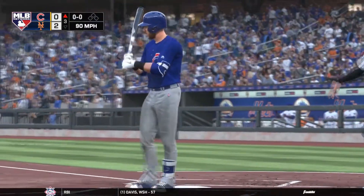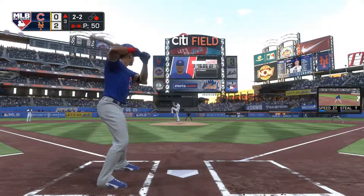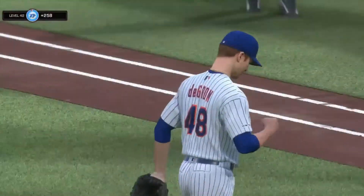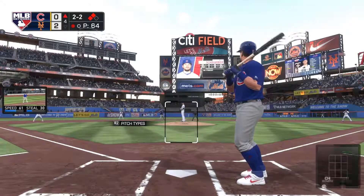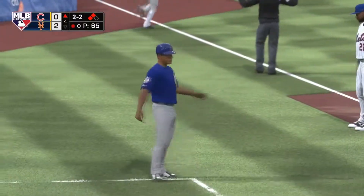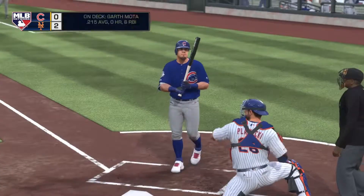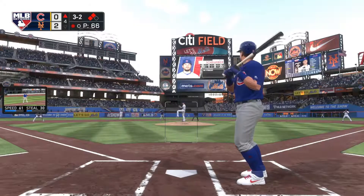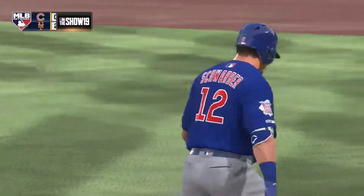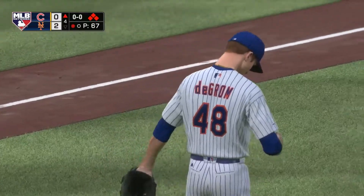Mets are one of the best pitching teams in the league, and this is why. DeGrom with another strikeout — just looking great, 2-2 count. Castro chasing that one. DeGrom at 51 pitches, 64 with 2 on here. The Cubs trying to threaten. That one is inside — a slider. Luckily we did not swing at that one. The payoff pitch, a curveball outside — Schwarber, good eye there, draws the walk. Bases loaded with one out. We made DeGrom pitch to us.